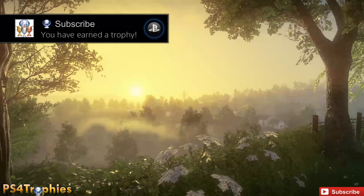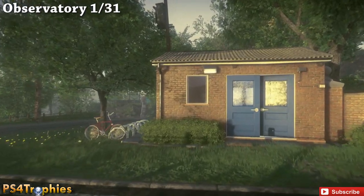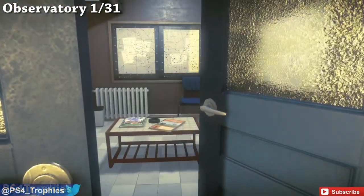Hey guys, it's Brian and I'm going to show you where all the maps are located in Everybody's Gone to the Rapture. Now the only maps you need to find for the Lost Trophy are the ones that say 'You Are Here' on them.